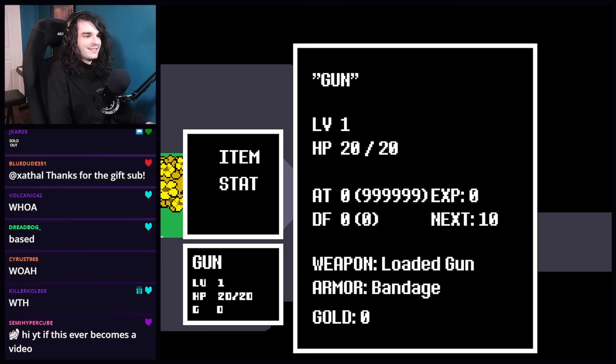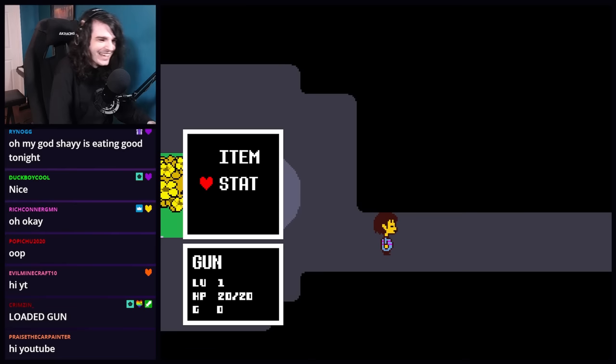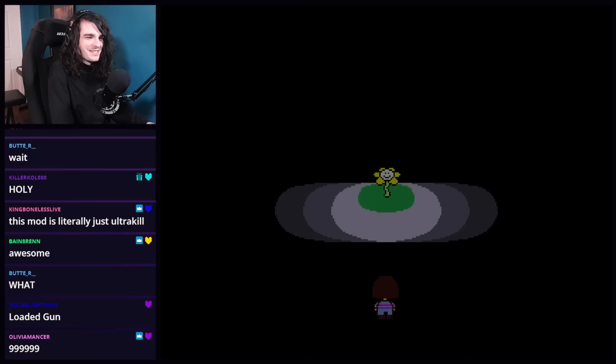Look at this. Let's see here. Weapon: Loaded Gun. Attack: 9-9-9-9-9-9. Alright, we're sick of the empty gun. It's loaded gun time, chat.